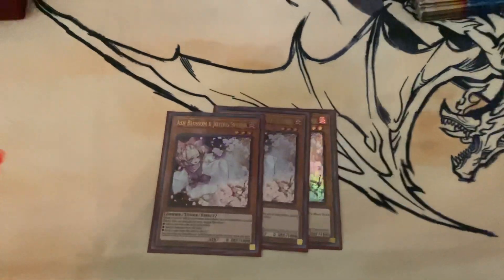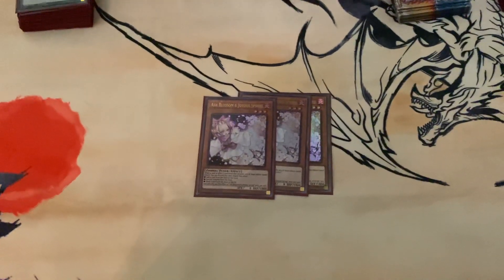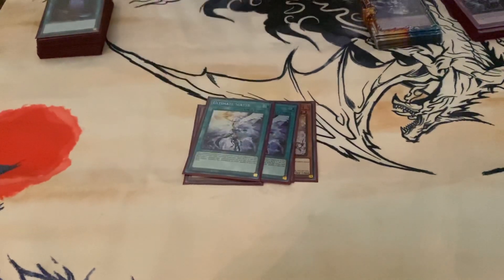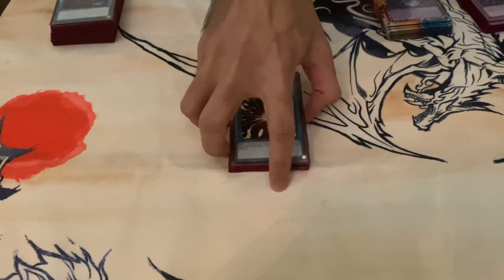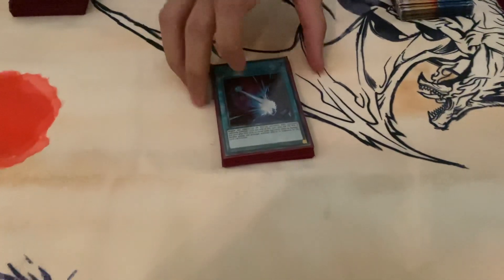I wanted to play the Squamata if I had the Ultimate Slayer and the field spell. That's the one that came up against Flindries and Heroes — so I might get it. And two Ultimate Slayer, of course. And three Super Poly — best card in the deck. And three Dark Ruler, which is essential in today's meta.